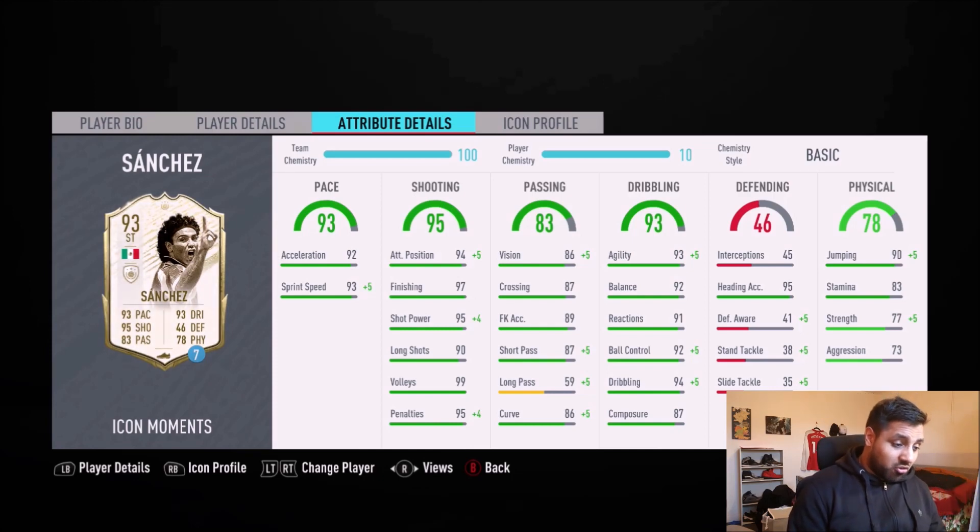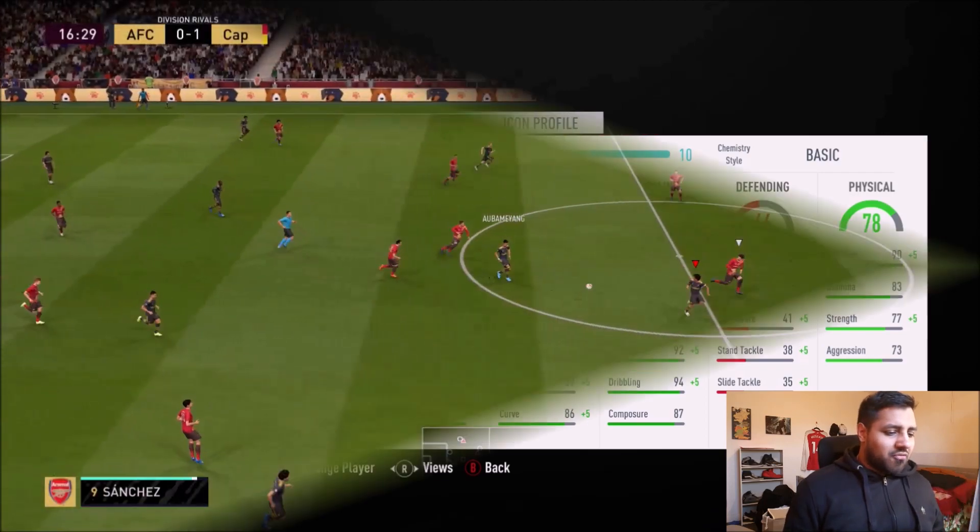Look at those volleys as well — honestly 99 on volleys. 83 pass overall, not too bad; long passes obviously in the orange area. 93 dribbling, absolutely well balanced — agility and composure are key for dribbling and skill moves can be easily utilized with that. Physicality is a bit slow at the moment.